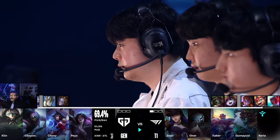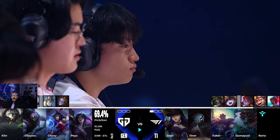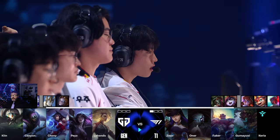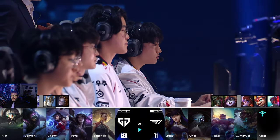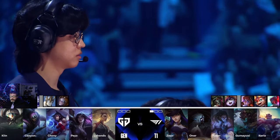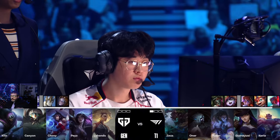All right, we're looking at game two, catching up with the draft. I have to say I already love T1's draft here. Skarner has a first pick - you see that Ash is gone, Yone's already been banned, so the big ones are gone off the draft board. Skarner goes, they pick Caitlin and Kindred into it. This is clearly prepared.